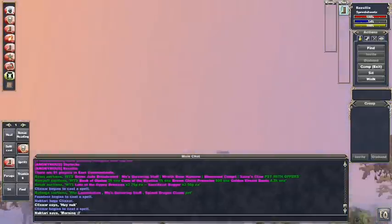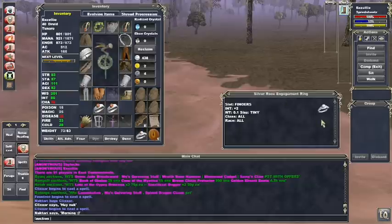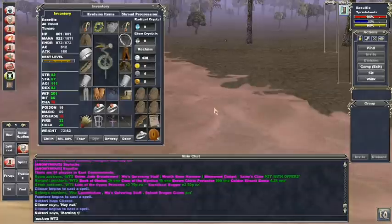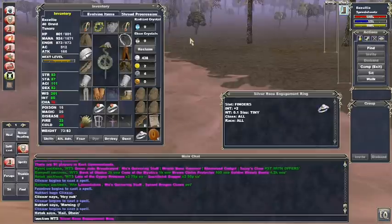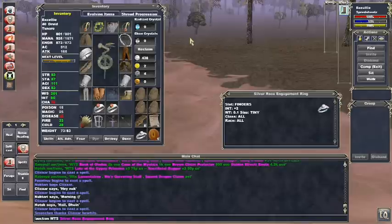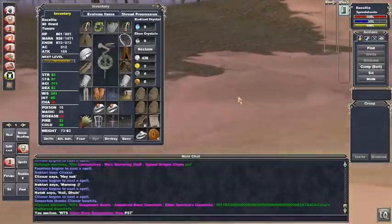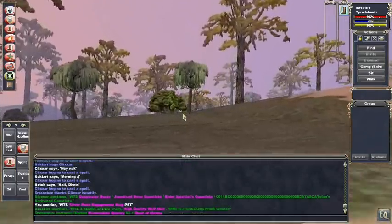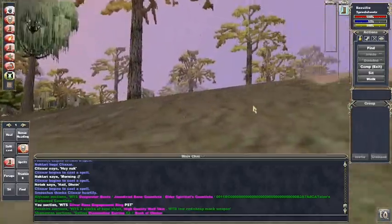If you want to post something yourself, all you do is type /auction just like normal. To get the item description box to stay open, hold right-click on an item, then move your cursor and it'll stay open. Simply click on the little picture inside the box and it will post a link down in your chat box. For example: 'Want to sell: silver rose engagement ring — PST,' which stands for 'please send tells.' Anyone interested will send you a tell and you'll meet up in the tunnel to trade.